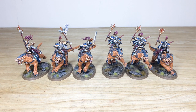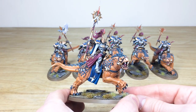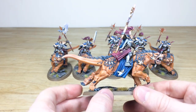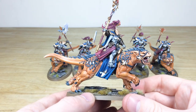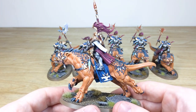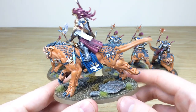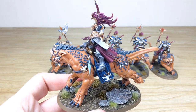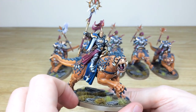Last up to finish this Stormcast Eternals commission we've got the Evocators on Celestial Dracolines — great models with really aggressive steeds. Ryan's done an incredible job bringing these to life with a lovely orange color on the Dracoline, which complements the blue really nicely. All the intricacies — teeth, hide, little scales, feet, claws — all fully highlighted. The riders match the rest of the army with a clean bluish tinge to the armor, vials highlighted with little tints in the glass, individual totems all picked out, and every piece of hide edged and highlighted. All the gold work done with multiple stages of highlighting.